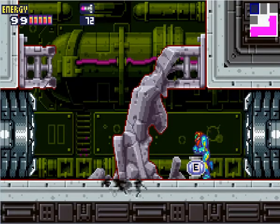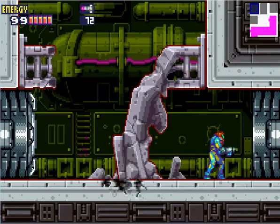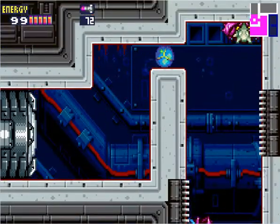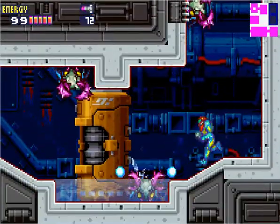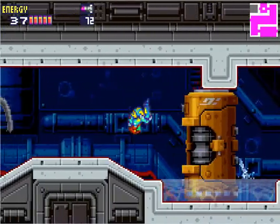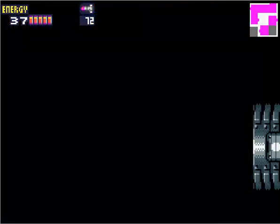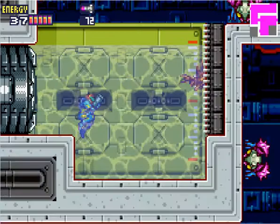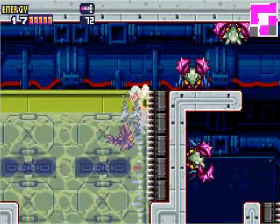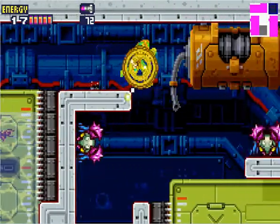There's a broken bridge, but we do get another energy tank, which is always going to mean more health. So we just make our way back across, and this is the final enemy. Got through before the fish could attack, and kill these flaming enemies.